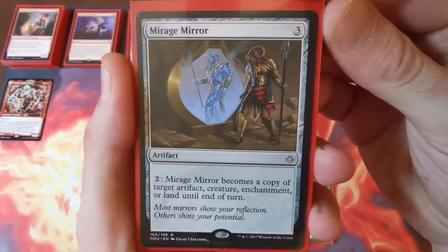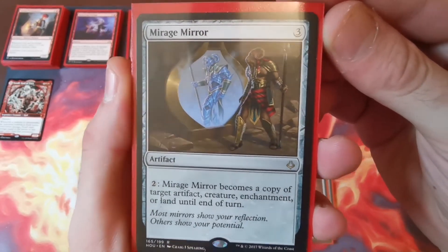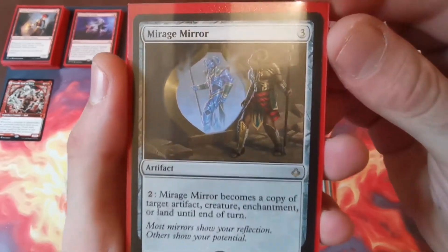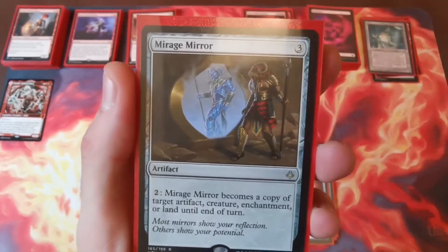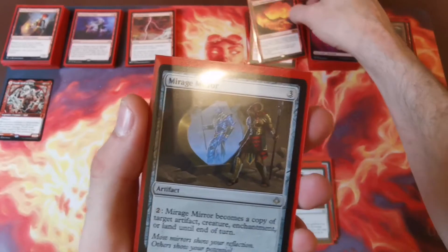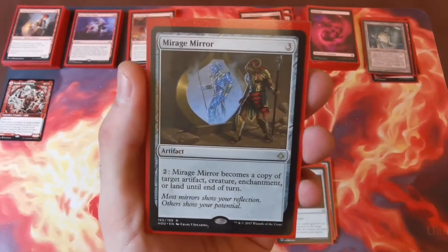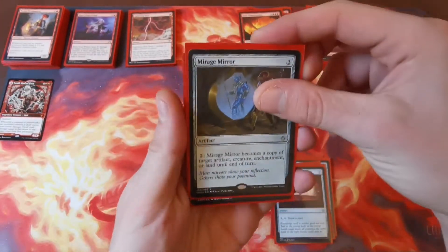One of my absolute favorite artifacts of all time — the Mirage Mirror. This has a use in every deck and I consider it a staple. For two mana it can be a copy of any artifact, creature, enchantment, or land until end of turn. If you need extra damage, copy Fiery Emancipation. If you need draw and somebody's got a Rhystic Study, copy that for a turn. Incredibly underrated card, so highly recommended.